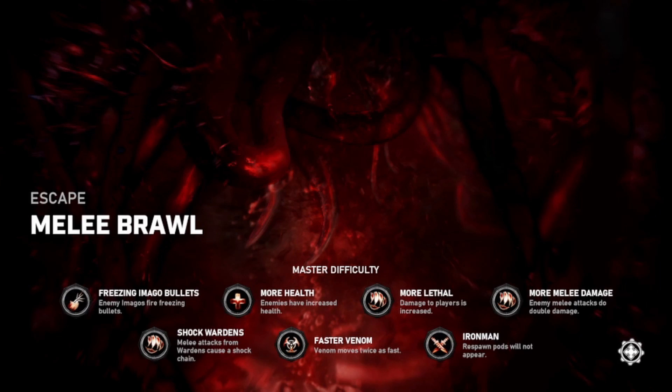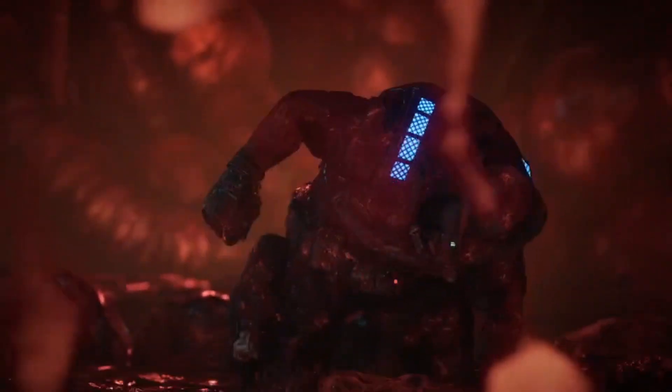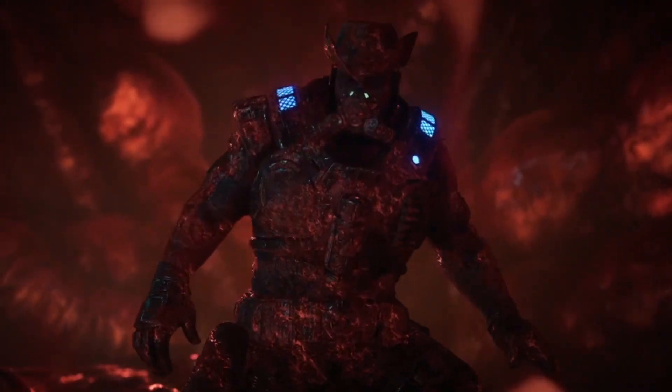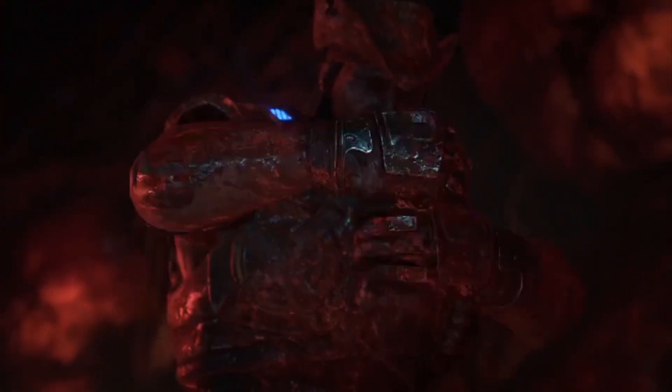For our modifiers, we have Freezing Imago bullets, so Imagos are going to freeze you very quickly. Shock Wardens, so any melee attack from Wardens is going to cause a shock chain. More melee damage, so enemies that get up close are going to do extra damage. And then we've got some of the normal Master Difficulty modifiers like More Lethal, Iron Man, Faster Venom, and More Hell. So not too bad modifier-wise, but you just need to be very careful around the Imagos because they will freeze you extremely quickly.